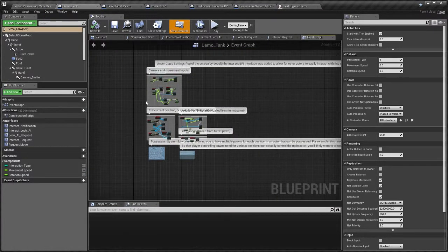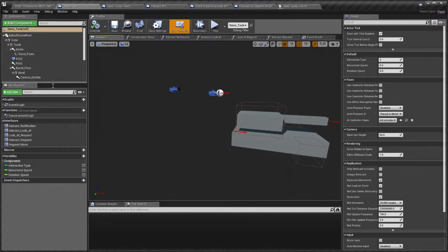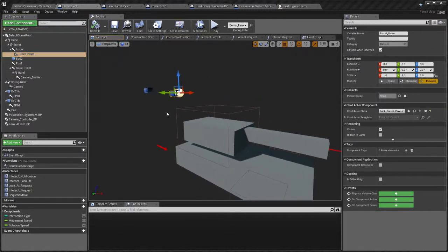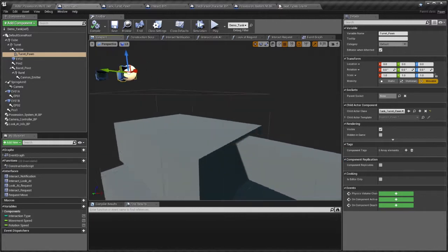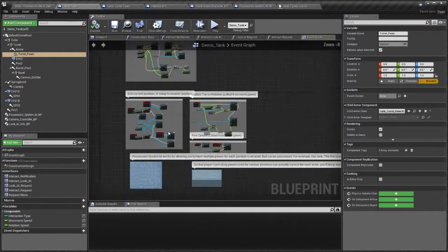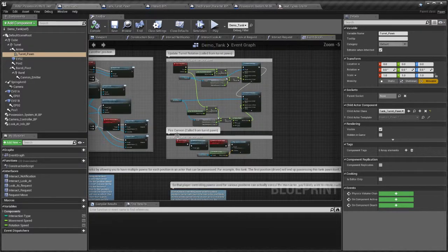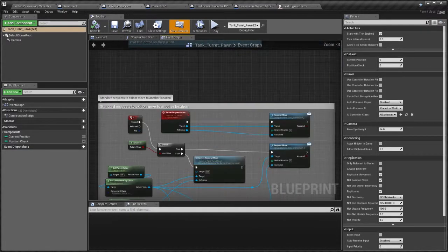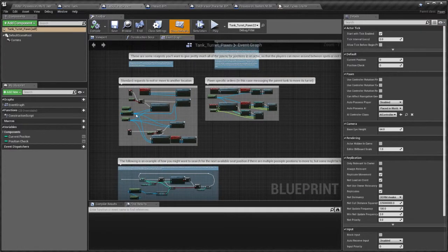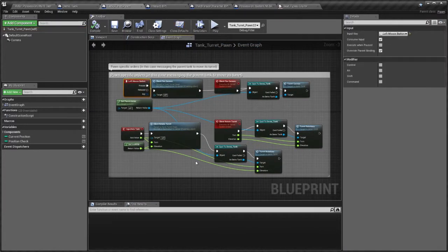Here's the demo tank — pretty straightforward. The main thing to note is that it has a turret pawn which the turret operator will make use of. The turret pawn is able to send updates through the turret rotation and turret cannon event. And here's the turret pawn, which simply has some standard things for moving or exiting the vehicle, and here are the specific events to move or fire the cannon.